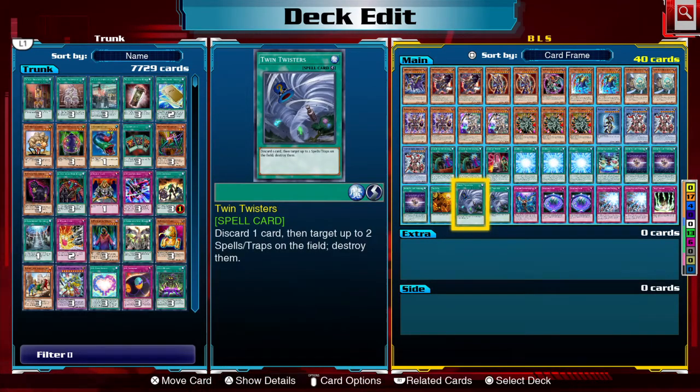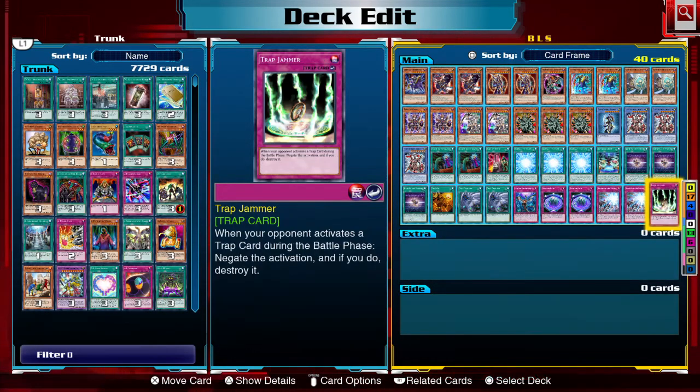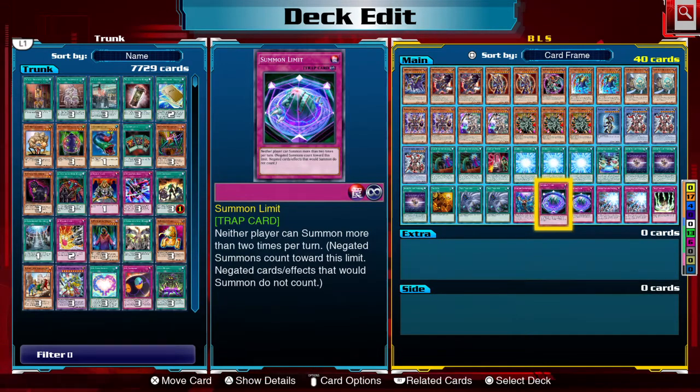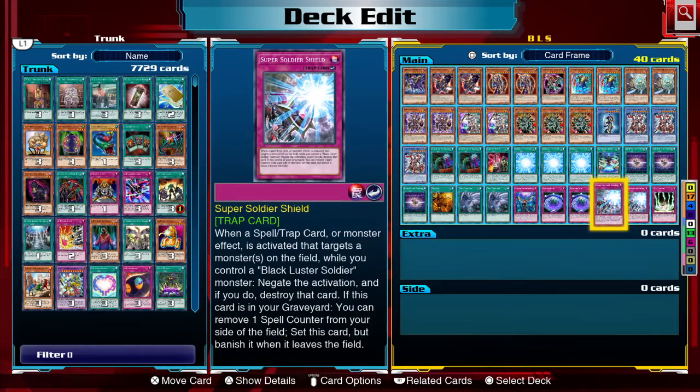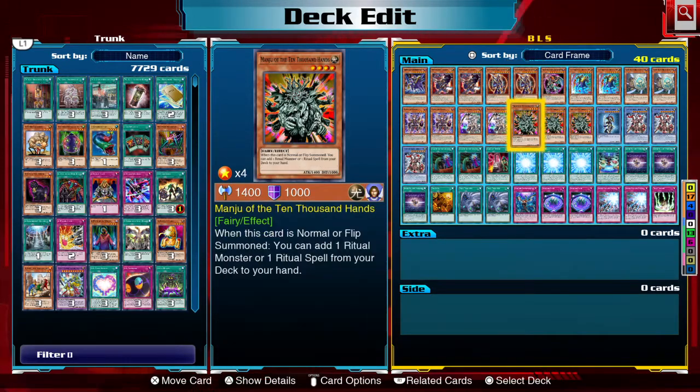Twin Twister is my backrow destroyer. For Impermanence I wanted a second copy but added Trap Jammer instead since I don't have one. Summon Limit stuns my opponent and stops OTK combos by making both players summon only up to two monsters. Super Soldier Shield provides a bit of protection and can work well.